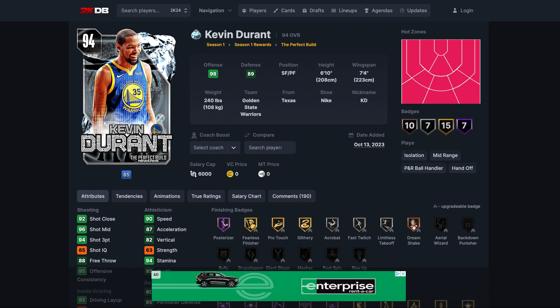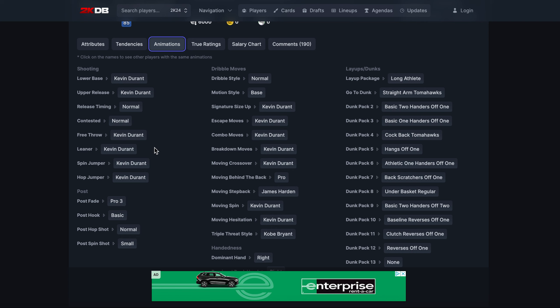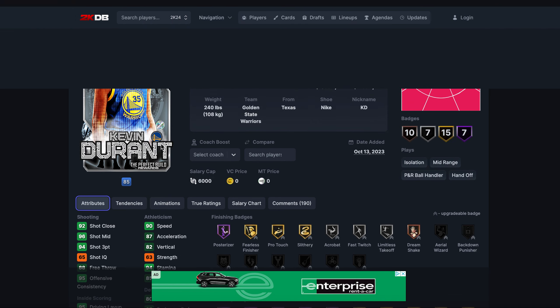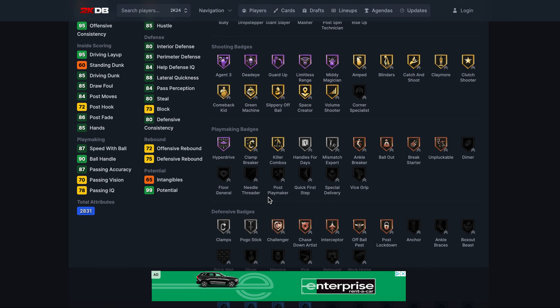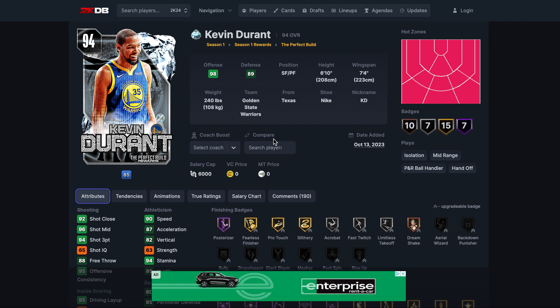Pippen is not number one purely because at number two I've got Kevin Durant. KD has 90 speed, but the only thing is you have to play a certain play style to be effective — you've got to use his pro play. There are some guys where pro play doesn't really matter, but with KD you have to use those pro play animations, otherwise he's kind of worthless like any other guy. I understand people who think KD is the GOAT and people who think he sucks. For me he's the number two small forward — a decent defender, fantastic shooter. Pre-patch was unguardable, post-patch still basically unguardable.